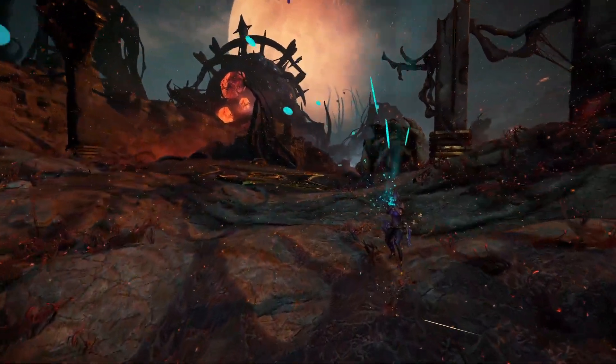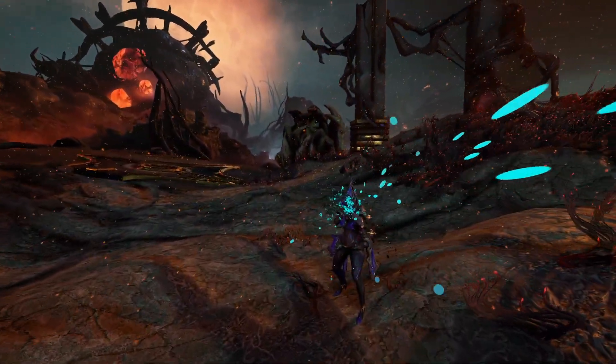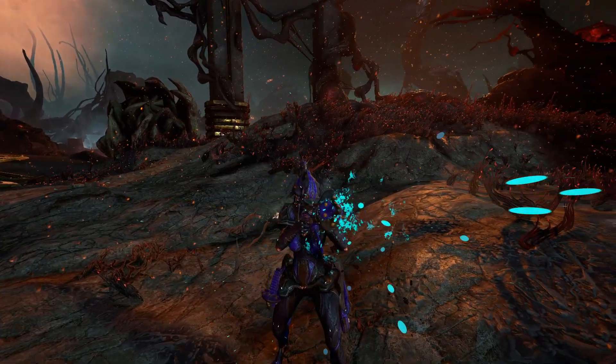The Spore Lacer is an infested kickgun chamber. The blueprint is available for purchase from Father in the Necralisk.